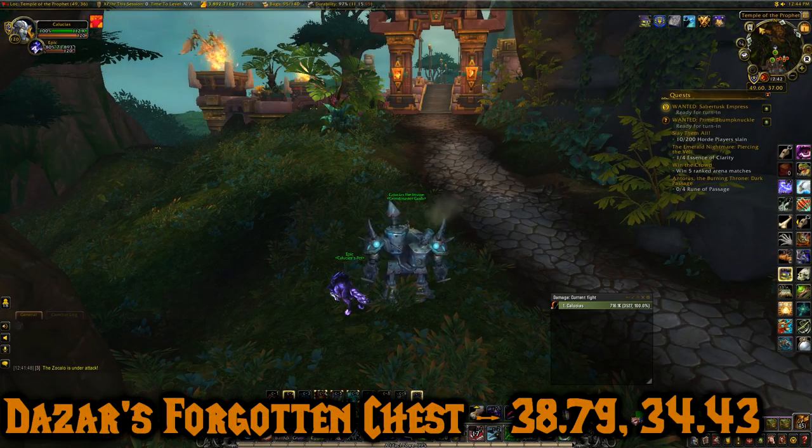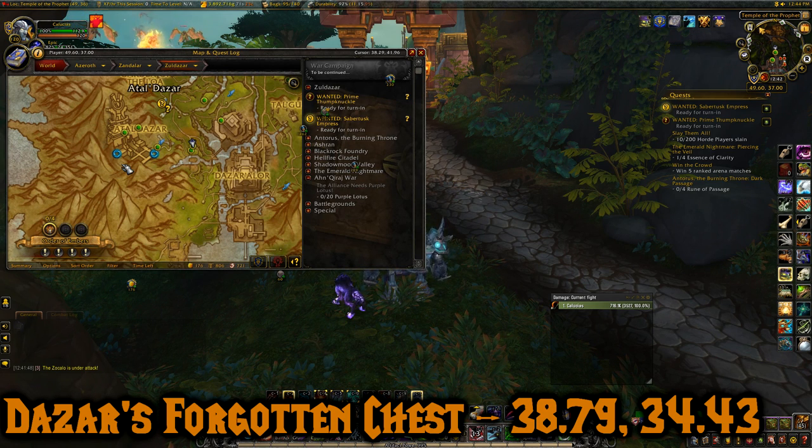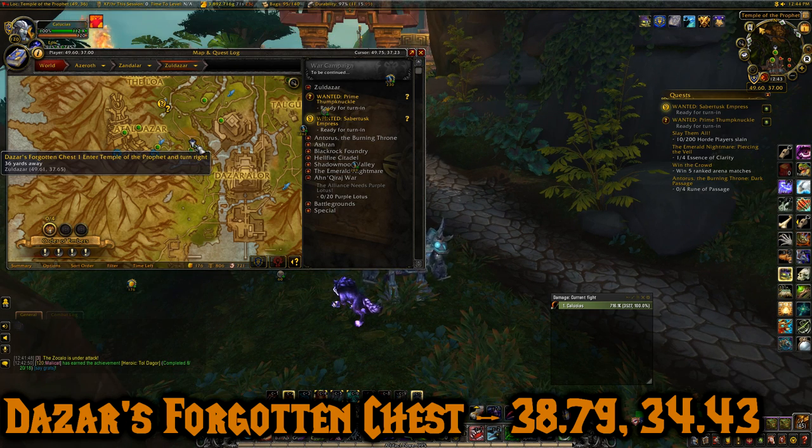So now this next one is Dazar's Forgotten Chest, and it's kind of a longer run to get to. Now there are flight paths up here — there's a Horde flight path, and then an Alliance flight path that you can later unlock that are by the Atal Dazar dungeon entrance. If you have those flight paths, go ahead and take them. If you don't, I'm going to show you how to get up here. We're going to start here at 49.61, 37.65.